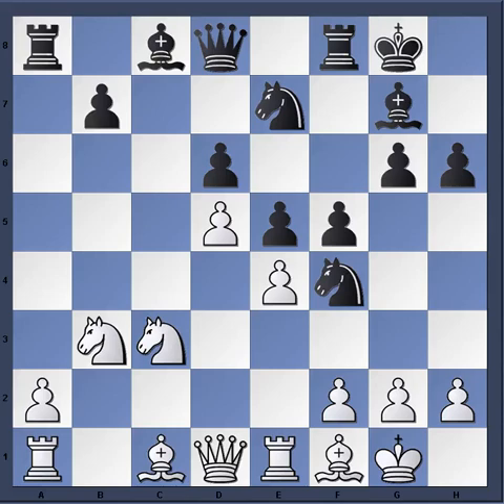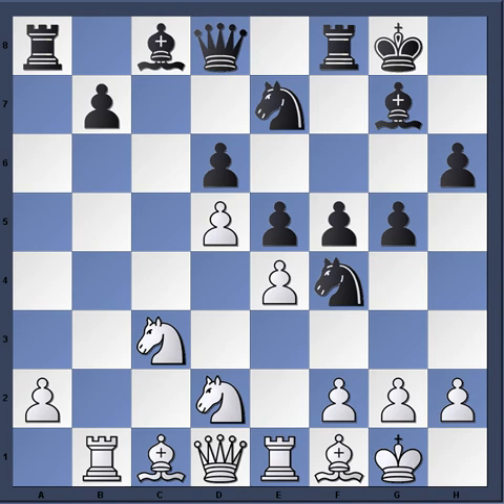The knight has fulfilled its purpose, helping with the advance to c5 and now returning to support the center. G5 and now rook b1, and g4 is played.